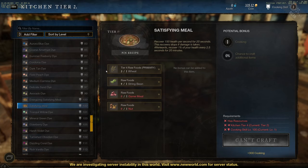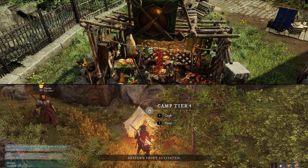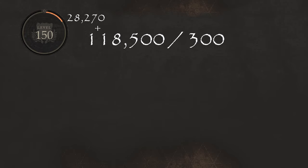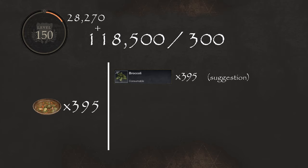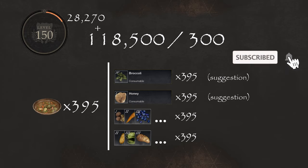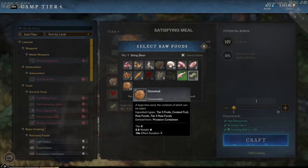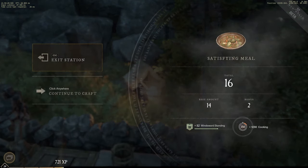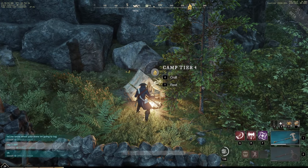To prepare our meals, you will need either a Tier 4 Cooking Station or Camp. Since each Satisfying Meal gives you 300 XP, we will need to craft 395 of them. For that we will need 395 broccoli, 395 honey, 395 of anything 1, and 395 of anything 2 — suggestions like nuts, carrots, blueberries, or squash work great, as long as they are two different things. Once you have all the required ingredients, just go to the Tier 4 Cooking Station or Camp, craft the 395 Satisfying Meals, and there you go — level 150 cooking.